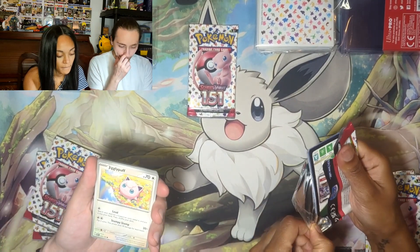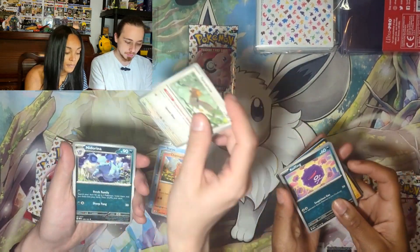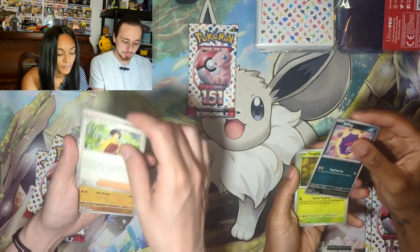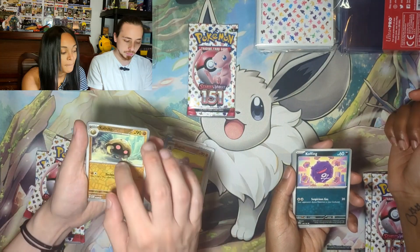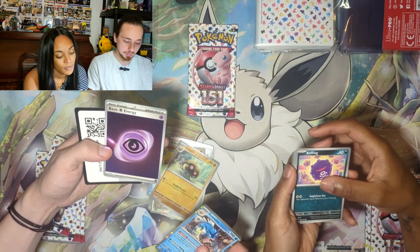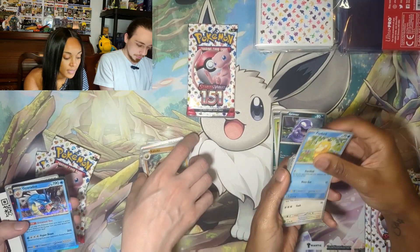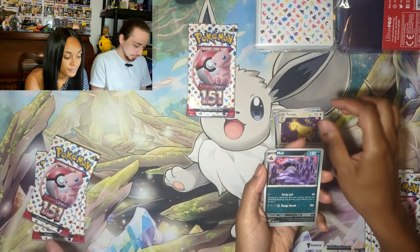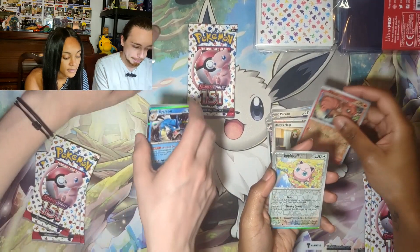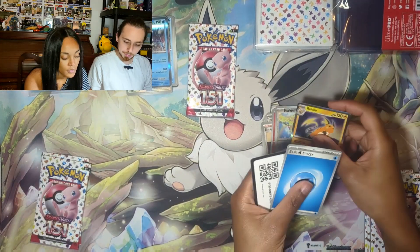Jigglypuff, Staryu, Charmander, Spearow, Nidorina, Raticate, Erika's Invitation. I got a Reverse Dugtrio, Reverse Kabuto, and a Gyarados Holo! Then from the other pack: Grimer, Jigglypuff, Raichu Holo — nice Raichu!